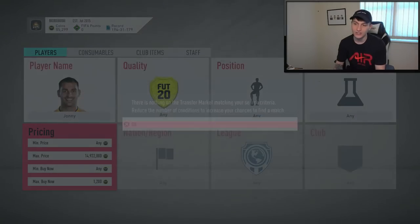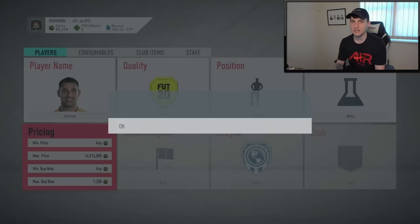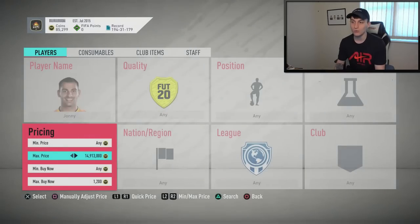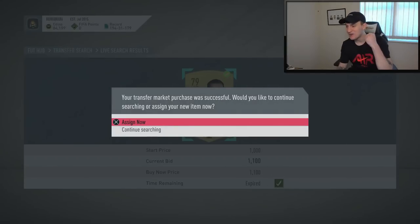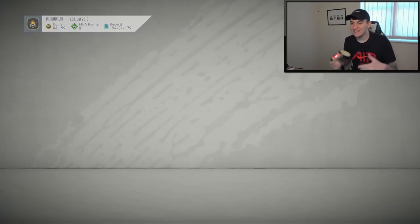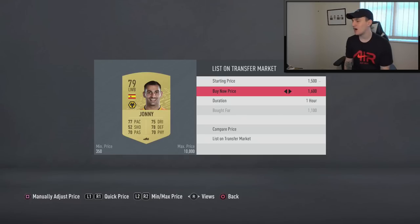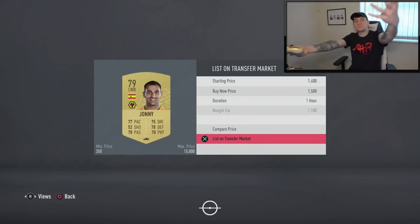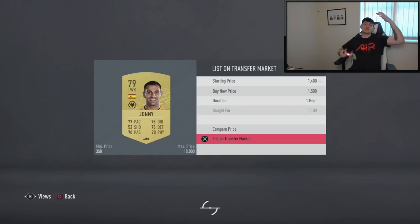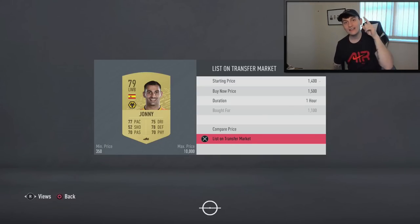We've got one at 1.1k — not the best deal but I can list him at 1.5k so he sells quickly. In half an hour you could make yourself 10,000 to 20,000 coins just on this one card depending on how fast you can get them and how lucky you are. Please go and try these methods out — the mass bidding and the sniping. I've still got two more players, so let's jump in.